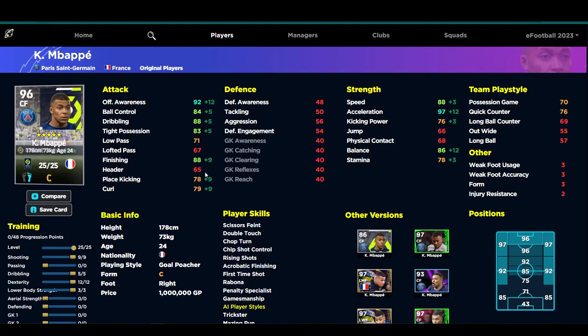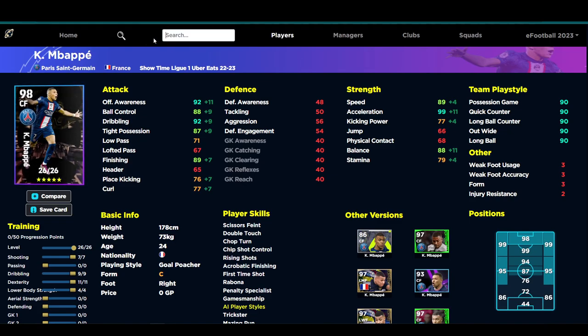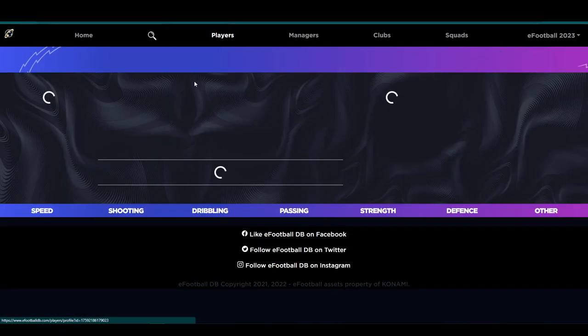His standard card — if you have a million GP and want to buy him, or you just want to stay free-to-play without spinning — you can still train Mbappe up very decently. You're obviously going to take a hit on dribbling, ball control, tight possession, and speed, but acceleration, balance, and finishing will all be in around that spot. Mbappe is a fantastic option, and with player form at the moment that's going to be a big issue, but he is a game changer — one of the best in the game.